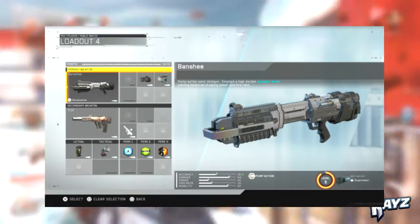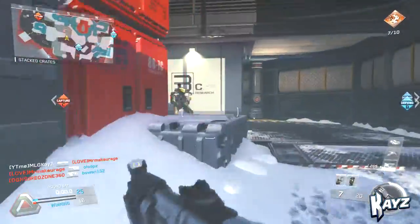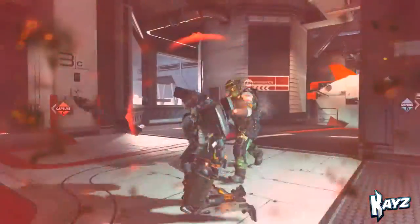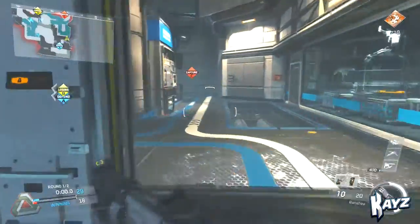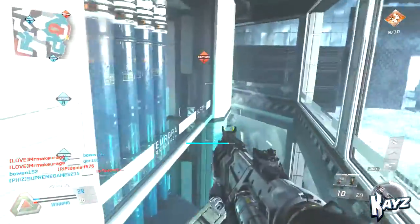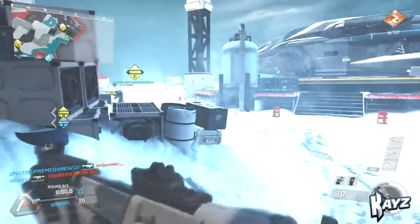I also use the fusion mag, which generates energy ammo — because this is an energy shotgun in Infinite Warfare. For perks, I ran Dexterity, Momentum, and Marksman. Dexterity makes you reload and switch weapons faster. Momentum lets you sprint faster over time, and covers all movement-based stuff — jumping, sliding, wall running. Marksman reduces flinch from sniper rifles or long-range weapons, so if a sniper hits you, you'll keep pushing toward them.